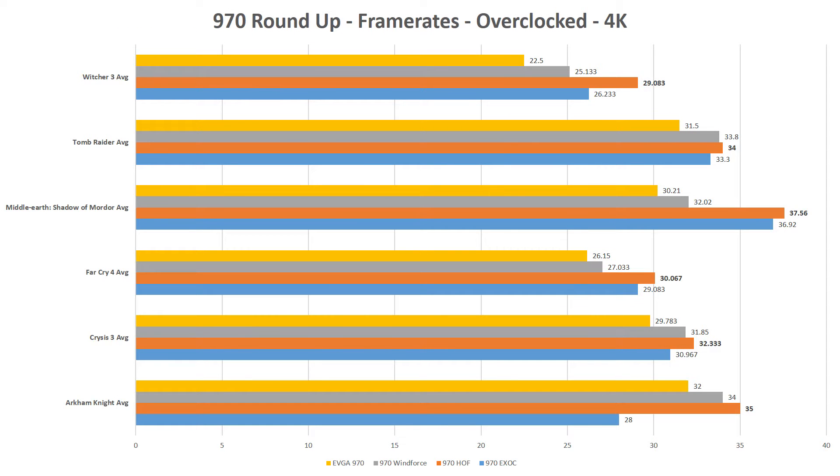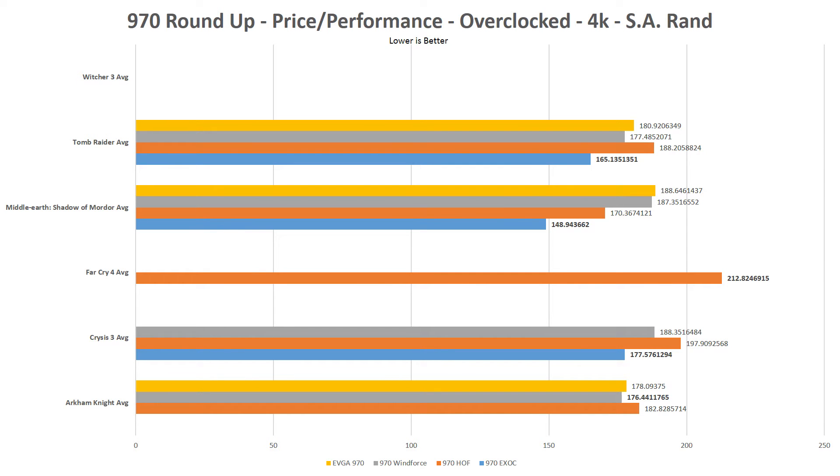Passing over to the 4K framerates, again no surprise — the 970 Hall of Fame comes out several frames per second ahead of the competition. Moving on to the value competition, here's where the playing field thinned out significantly. No game was able to pitch a 30fps average in The Witcher 3, and the 970 Hall of Fame was the only GPU able to do so in Far Cry 4. The EVGA 970 misses out on the Crysis 3 benchmark, and strangely enough, the 970 EXOC underperformed in Arkham Knight and misses the boat there.